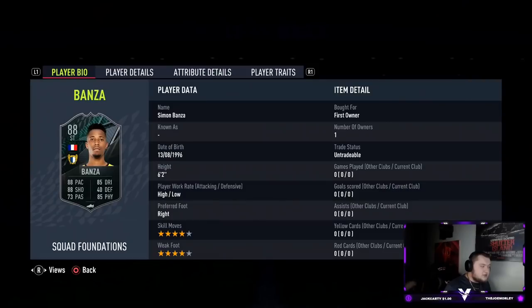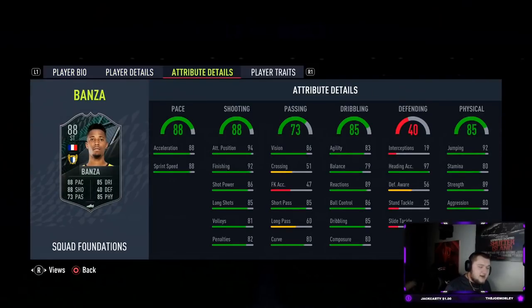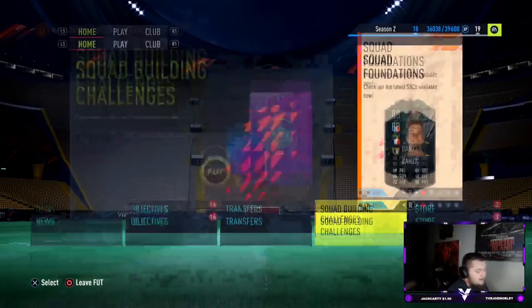Straight off the bat when I saw this card I thought yeah, definitely an engine for this - four star four star, six-two, high/low work rates, great strength, great heading accuracy. The agility and balance is a bit low which is why I thought an engine would be really good for him. He has good vision and short pass, okay curve, not the best, but great finishing. The pace split is 88 and 88 which is nice. Straight off the bat the engine is going to be your best friend here.